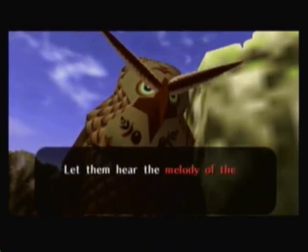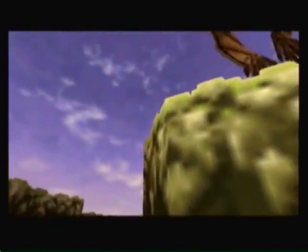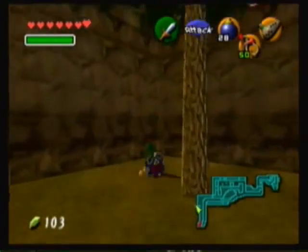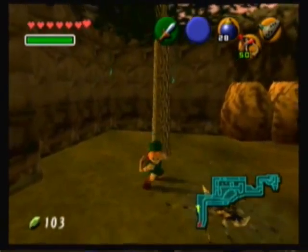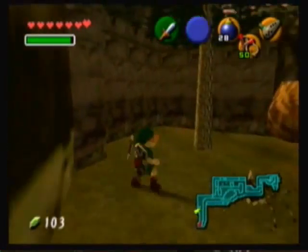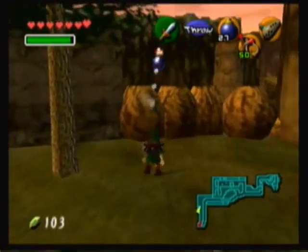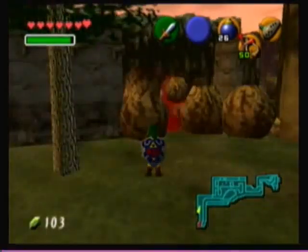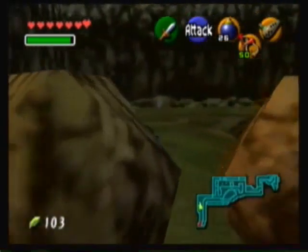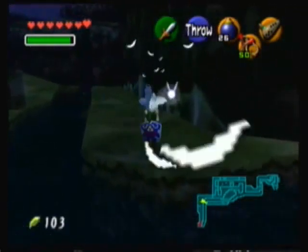Apparently I cannot skip what this guy was saying. Anyway, there are a few things we have to do here in Zora's River. The first one is right in front of us — if I could just roll into the tree. There we go. Alright, this is our first Skulltula of this video. Grab this chicken right here, and it will become useful. Trust me.